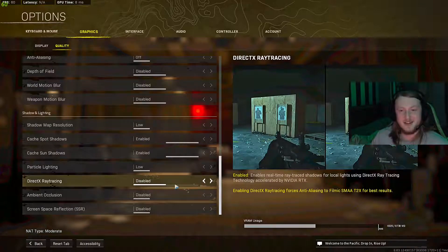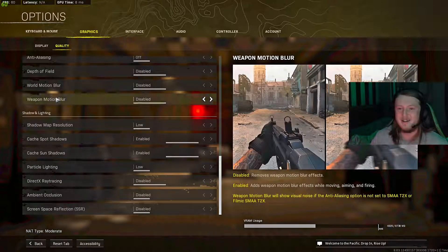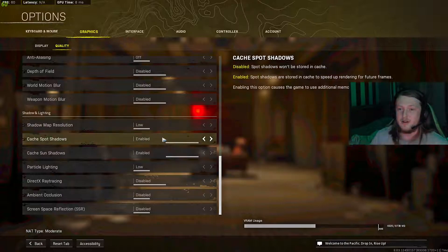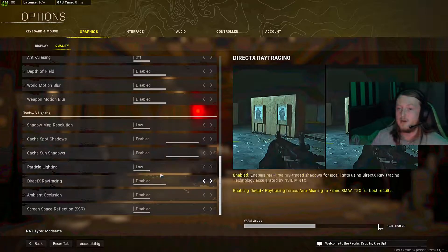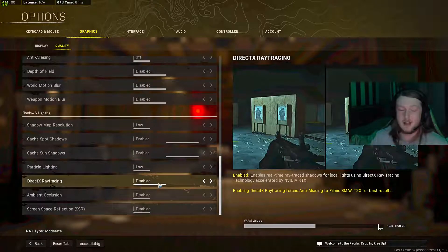For shadow and lighting: DirectX raytracing — pitless on low. Ambient occlusion — enabled. Screen space reflections — enabled. Particle lighting — on low. The rest of them — disabled.